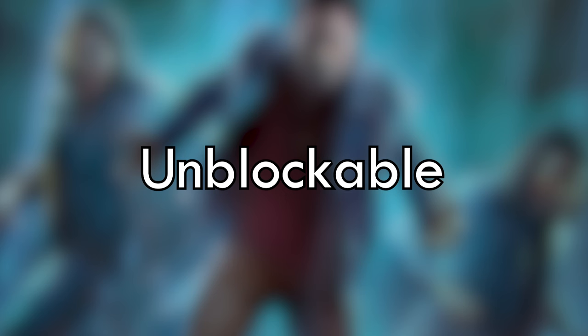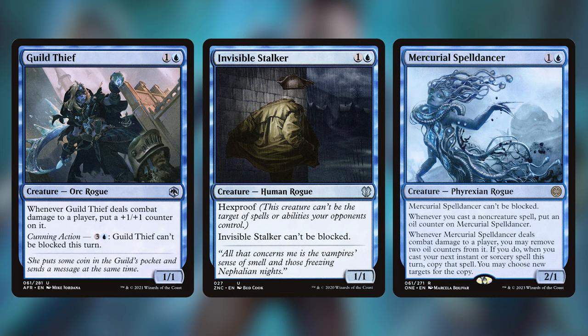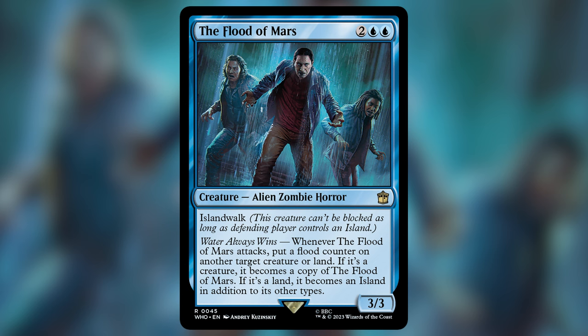Another great option is unblockable creatures — as you saw with Cephalid Facetaker, you'll be able to swing through unharmed, and if we pump them up with counters we'll get a lot of damage through unchallenged. Amphin Pathmage and Deep Fathom Skulker let you pay to make anything unblockable, which is great utility. Guild Thief, Invisible Stalker, and Mercurial Spelldancer are all themselves unblockable and just decent creatures. Herald of Secret Streams makes anything with a plus one plus one counter unblockable — which is crazy good in this deck given how many creatures will have counters. The Flood of Mars is a really cool one — not technically unblockable itself, but we can make it so easily by making an opponent's land into an island. Once we've done that, we can make our creatures into copies of it by putting a counter on them, which also triggers Danny. It feels like this card was made for this deck and it's one of the best attacking creatures from the Doctor Who decks.